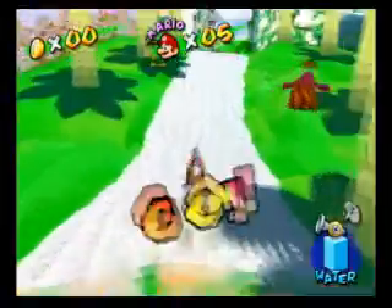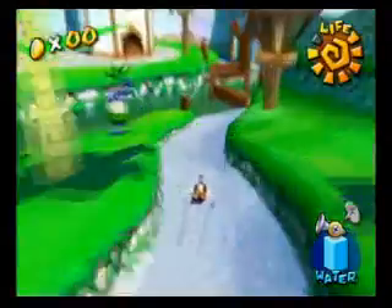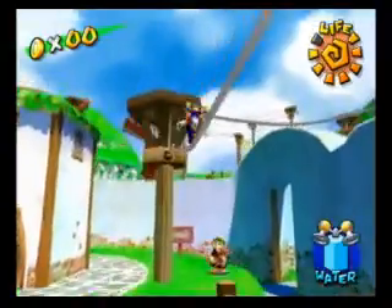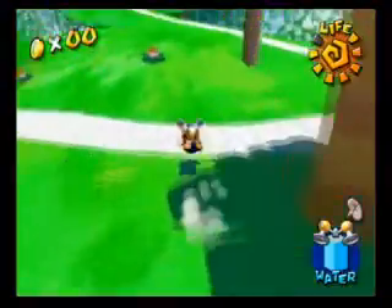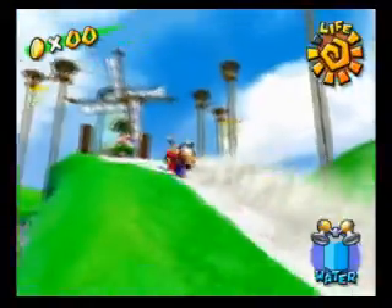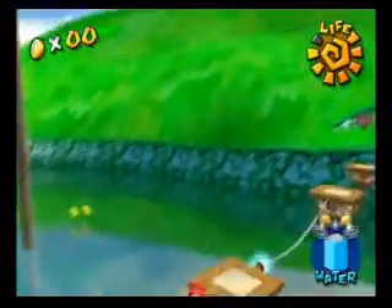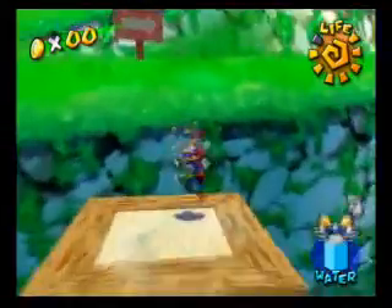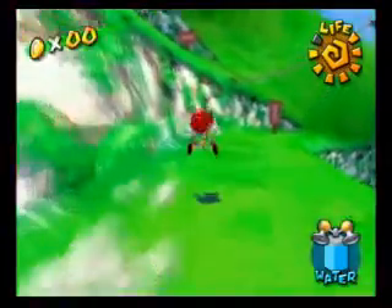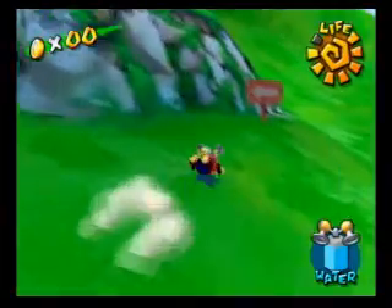Now we're going to go back to the Hillside Cave Secret and actually do the red coins. There's actually two shine sprites for every secret level, and this is what really makes the level interesting. It's not so much the first shine sprite — the second one is really the harder challenge of the two. Let's see if we can get up there and stop Mario from flying down. It's not even that slippery — I don't really understand why he keeps falling off.